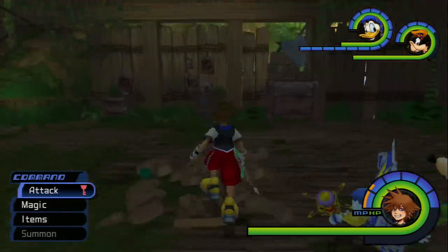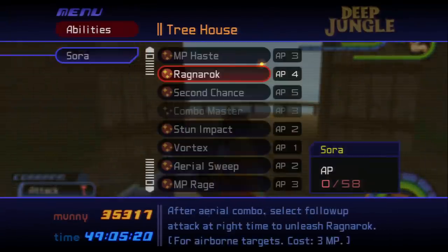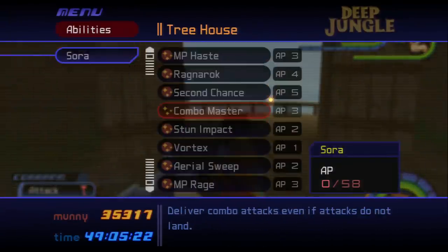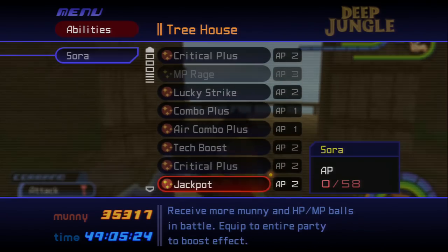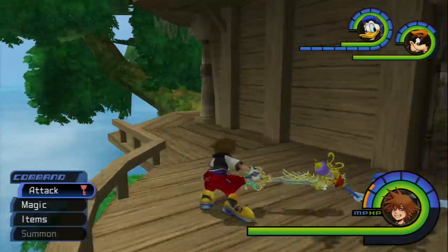That's how you get Serenity Power — it's really not that hard. Make sure you have these set abilities: Ragnarok, Lucky Strike on Sora and all the other party members. And I'll show you guys where the rest of the mushrooms normally spawn.